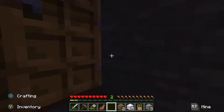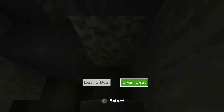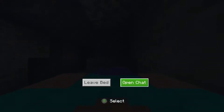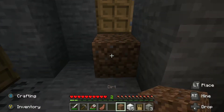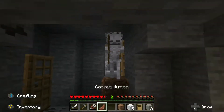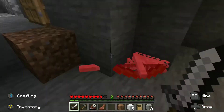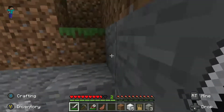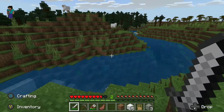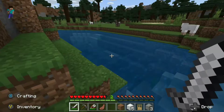The skeleton is still following us — go away and sleep. Alright, now we need to get our animals into our pen. Getting the animals into the pen is fairly easy. We've also got a pig here.